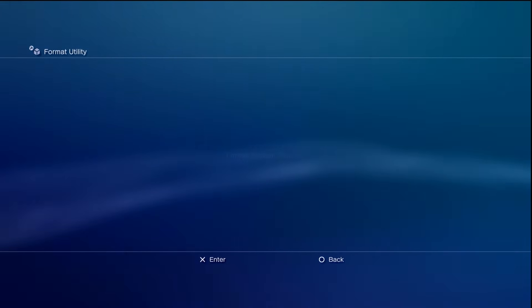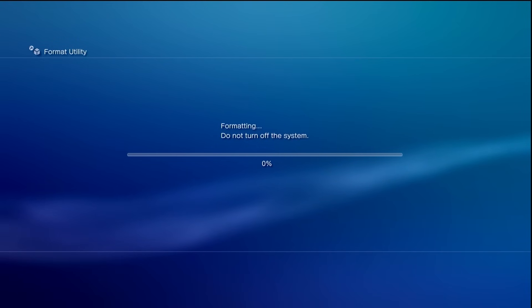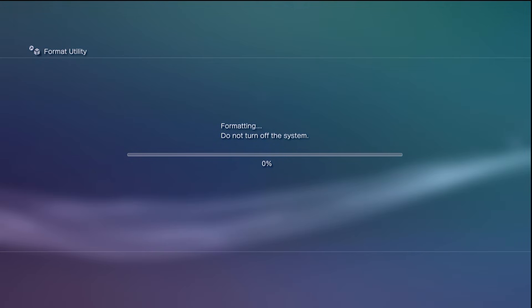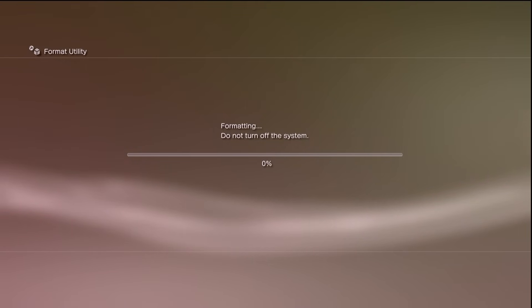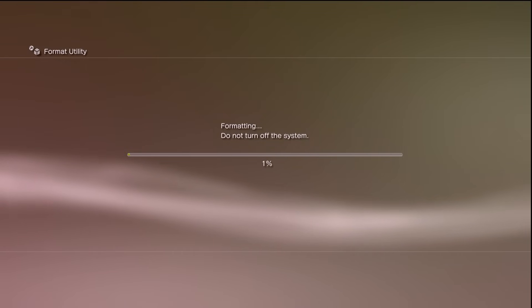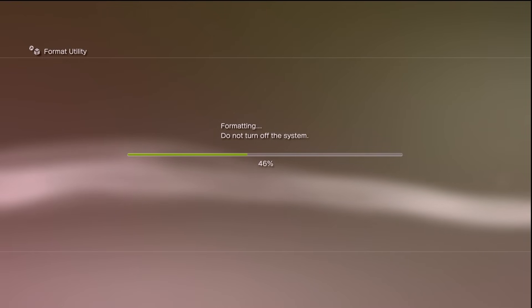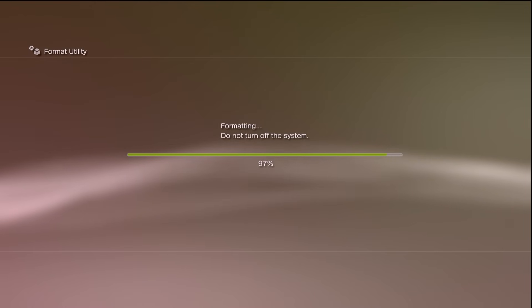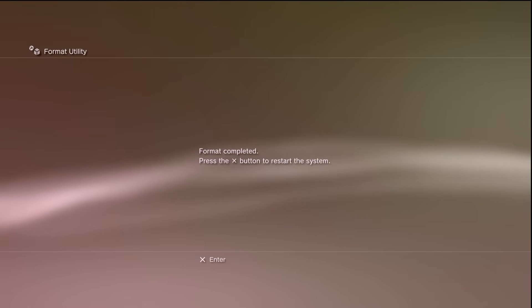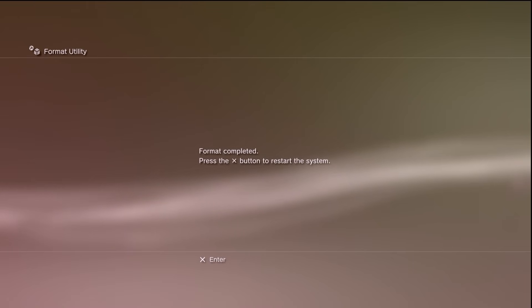We can go into Format Utility, Format System Storage — yes, we are going to format this, and we're going to do a Quick Format. We say yes and now we just need to wait a few moments. You can see here it's wiping out the changes I made, formatting the internal hard drive. After a few seconds we get 'Format Completed — press X to restart the system,' so that's exactly what I'm going to do.